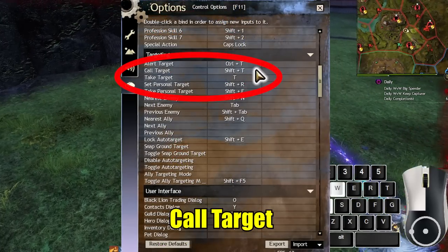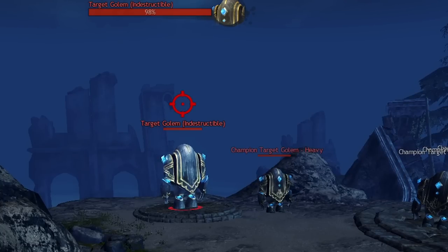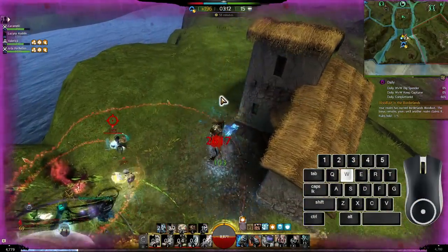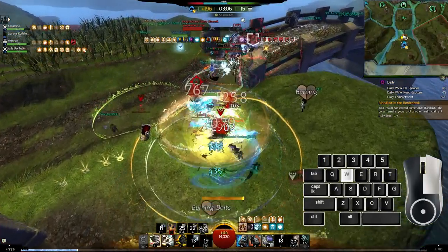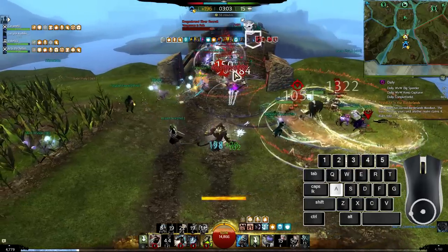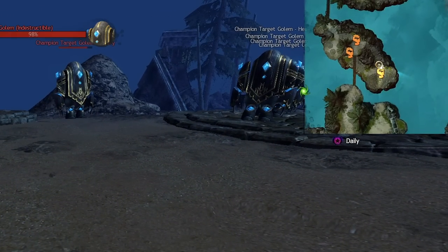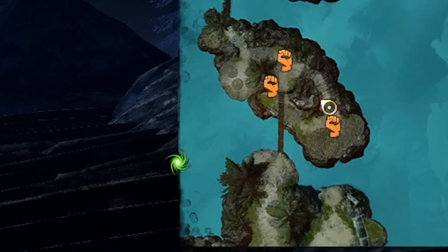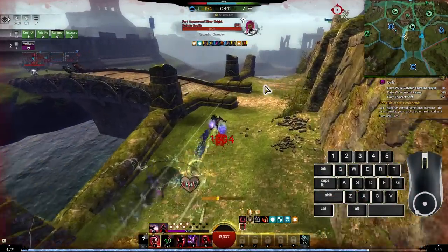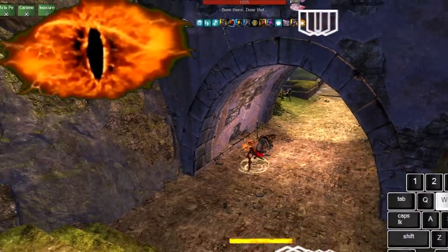Call target and take target are good keybinds to have accessible on your mouse if possible because you want to coordinate attacks with your team, and it's much easier to communicate using this tool because it puts a big red mark above their head. If your team doesn't have a target up, you definitely want to put one up even if you don't know who you want to attack yet. If your team disagrees, they can rewrite the target and you can decide if you want to follow theirs. Call target is also very useful for locating where an enemy is — if you have them targeted but don't have the red bullseye on them, you can call target on them and it will ping the map at their location. You can use this to alert your team to where an enemy is, or to reveal someone hiding behind terrain or who you've lost track of in the heat of battle.